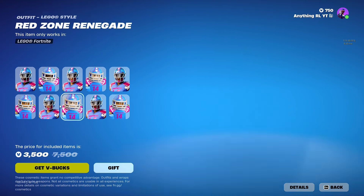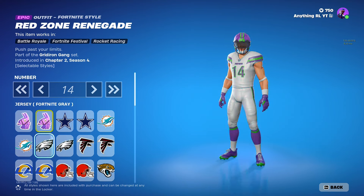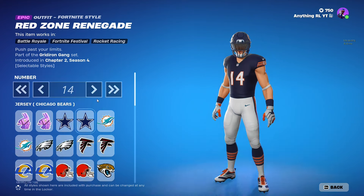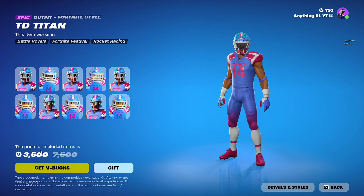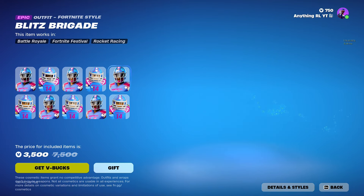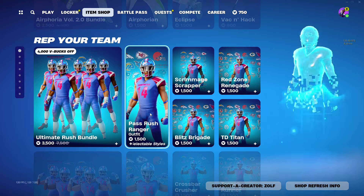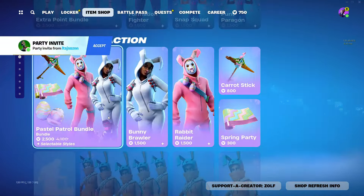We've got a bunch of different ones. You can go to whatever team you want, it's pretty cool. All different versions, and I guess you can change the number to whatever as well. It's pretty good. We got 6 different skins for about 4,000 V-Bucks. It's not bad at all — 4,000 V-Bucks off too. Pretty good.